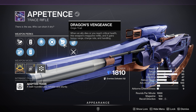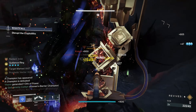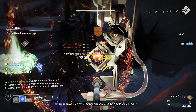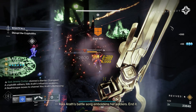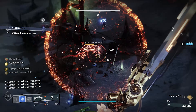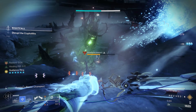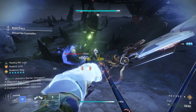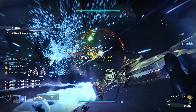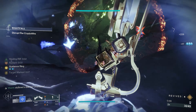The first part of the build is based around the Cenotaph Mask. It steadily reloads a portion of your equipped trace rifle's magazine from reserves. Damaging a vehicle, boss, or champion marks them as a target. When an ally defeats that marked target, special ammo is generated for you and heavy ammo for your teammates. So you've got an infinite supply of special for yourself and heavy for your teammates.